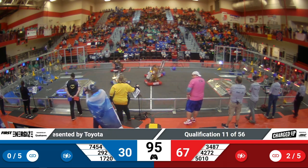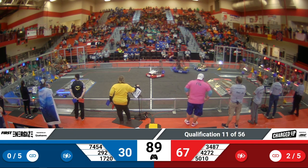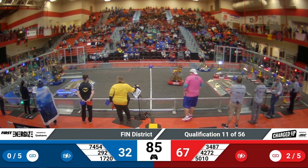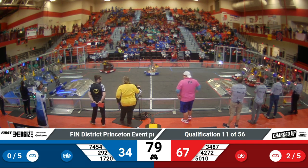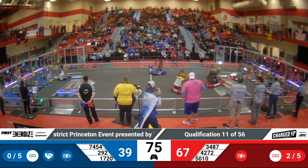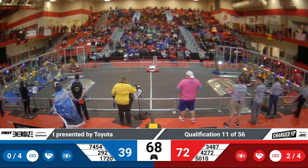Let's go over to the Blue Alliance side. 74-54 currently going over to the driver's station, evading as 2-9-2 races across the field. Looking to place a cone high. On the Red Alliance side, 1-2 more game pieces dropped for that alliance. 72-39 in favor of your Red Alliance.